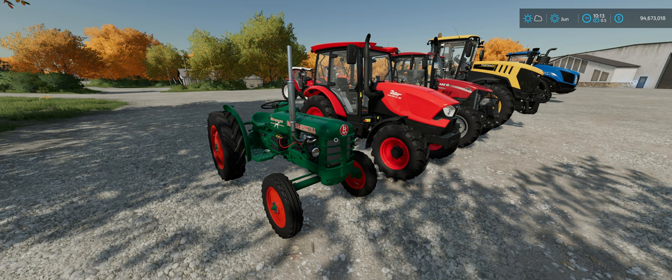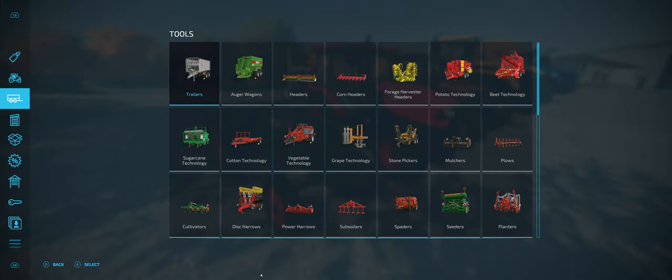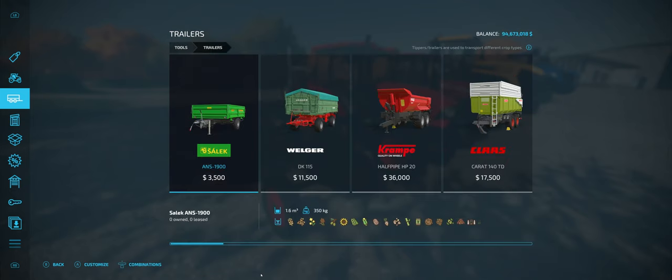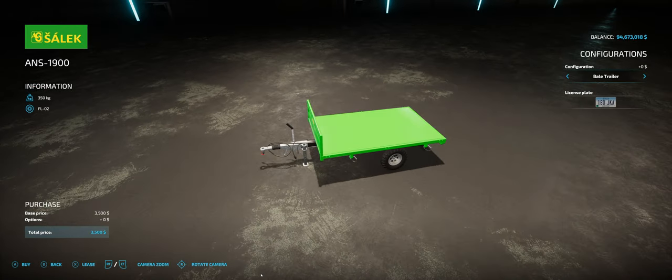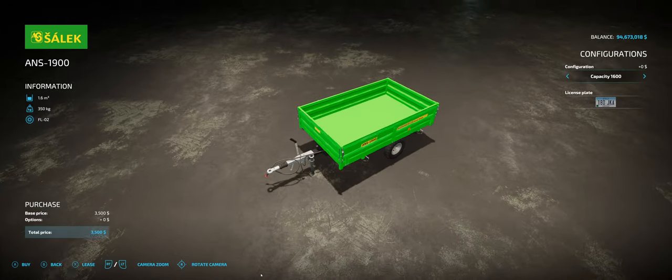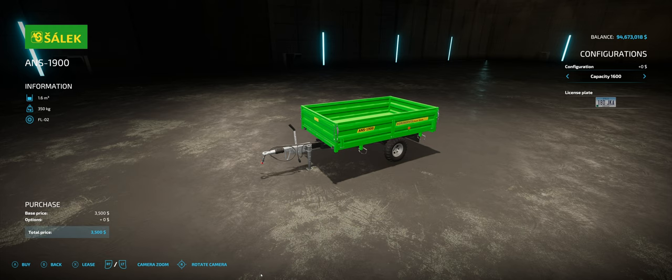So why would you buy one of these tractors? Let's say you have a pig pen and you need to feed them a certain amount of grain every day. You don't need something real big, but you need something reliable and easy to pull around. If you press the select button and go into the shop menu under trailers, there's a little tiny tipper with 1600 capacity — you can also carry small bales. This works perfectly with that tractor to haul grain around your farm for chickens and horses, or you can move bales around with it.